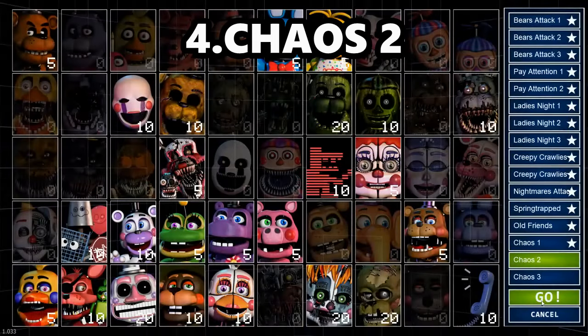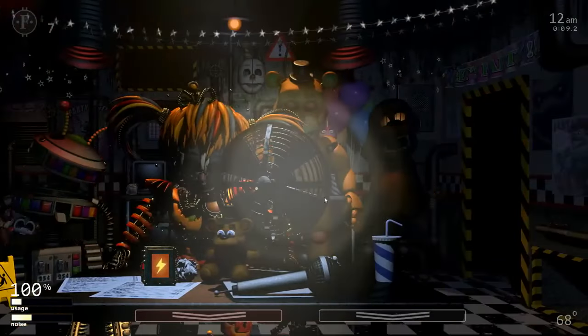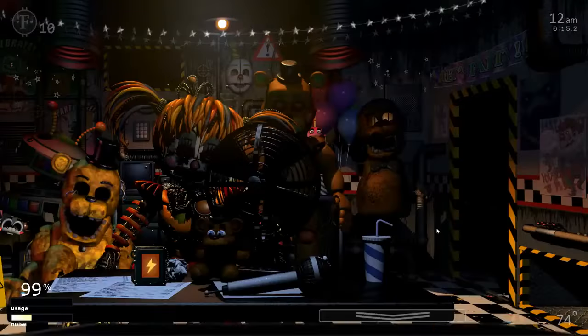Number 4: Chaos 2. This is the first semi-difficult challenge. For those who have played UCN, you know that the difficulty spike in this game is rather quick to increase. But out of all the Chaos challenges, this one is definitely the easiest. It has Puppet, yes, but besides that there isn't much to worry about except keeping your noise down, which isn't too bad because there's not much to deal with.